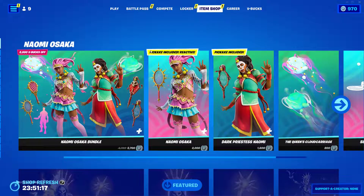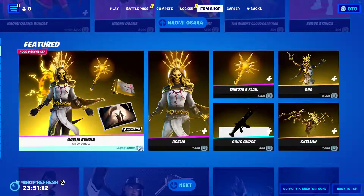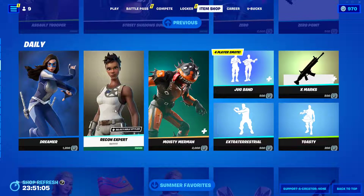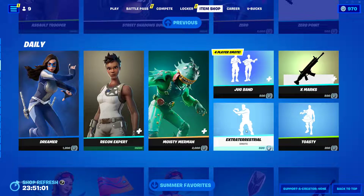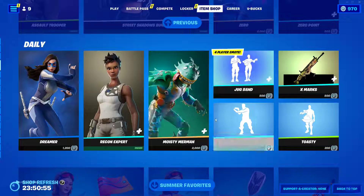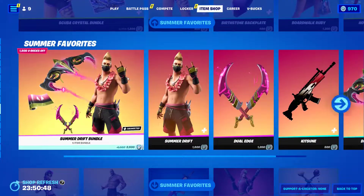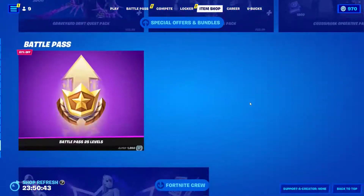Make sure you do all your quests. The Naomi Osaka bundle is here — pretty cool. Just going through this real quick: we've got the bundle here, Aurela, Soul Trooper, Street Shadows bundle, Dreamer, Recon Expert, Moisty Merman, Jogband, Extra Treacherous — not sure if this is copyright or not — Surfwatch, and Burly.